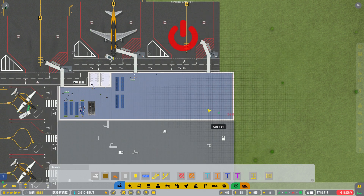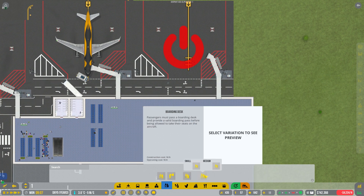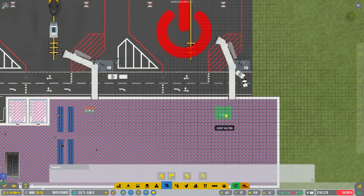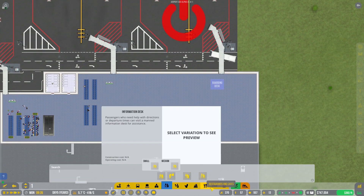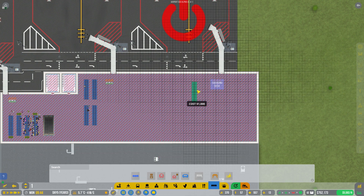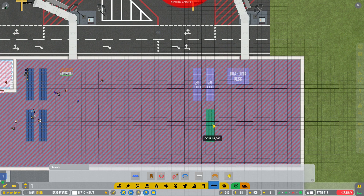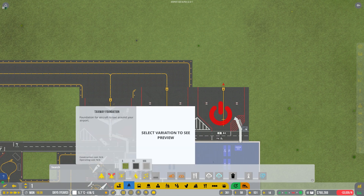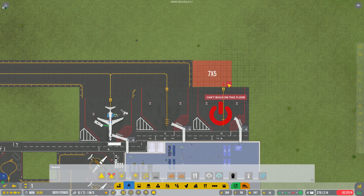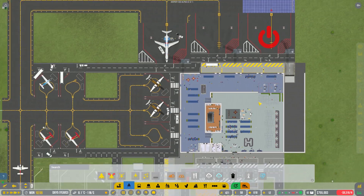We'll grab a boarding desk over here - not a check-in desk, a boarding desk. Then some large seating - something like that. We should then be able to open these up in the not-too-distant future. Let's expand our taxiway over there and get all of that up and running. The issue is I don't think we have a lot of big planes though.